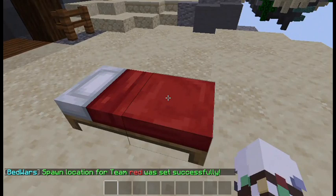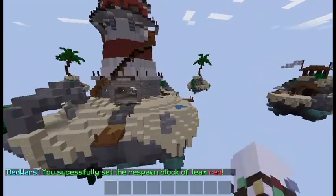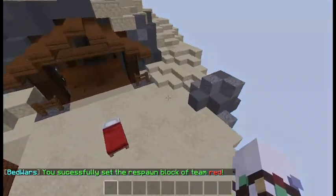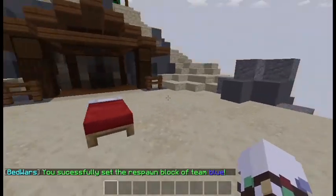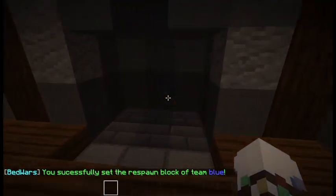Now set the beds. Point to the bed block and run /bw setbed ashore red. Then go to the blue team, point to their bed, and run /bw setbed ashore blue. As you can see, the respawn block for team blue has been added.